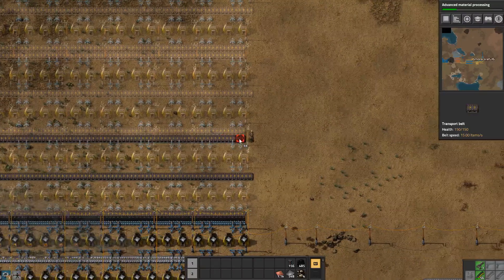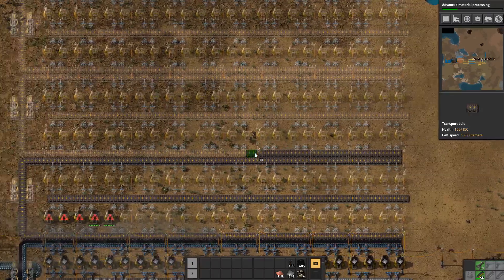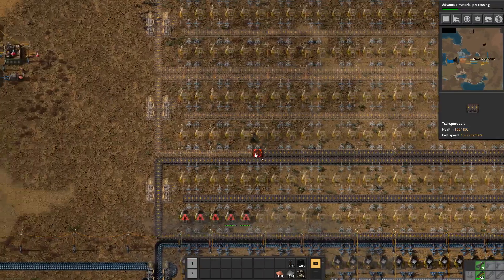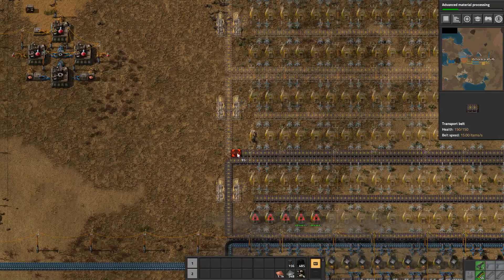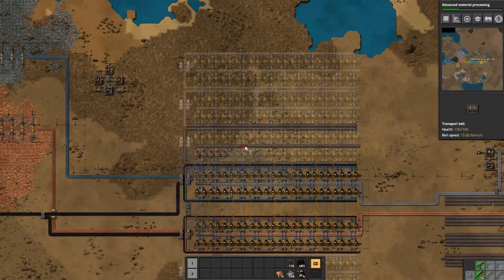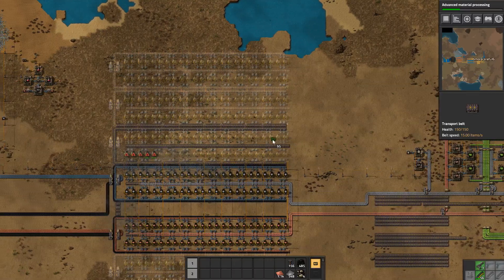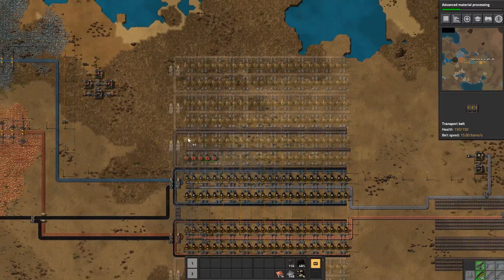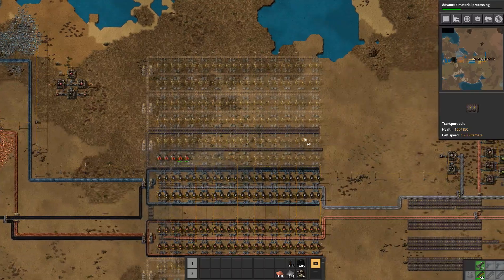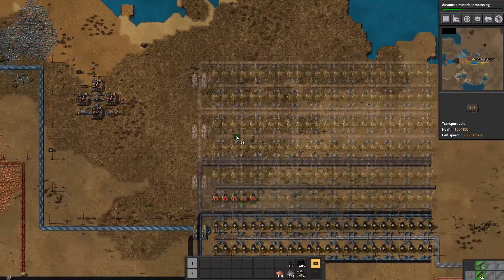We'll only need half because they smelt faster. However, when you switch over to the red belt, you'd have to extend this a whole another 24. But with those furnaces on a red belt, we could run a red belt and only use the same space we're using right now.